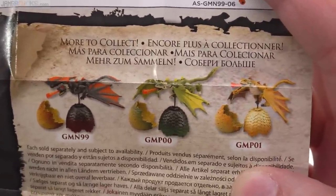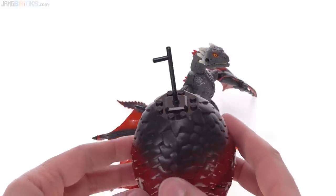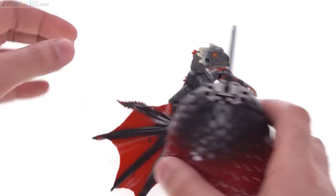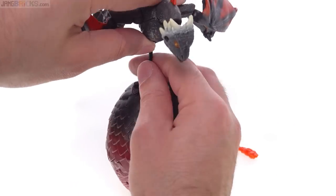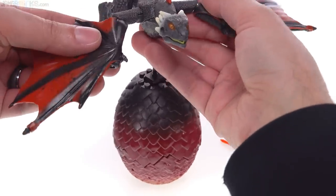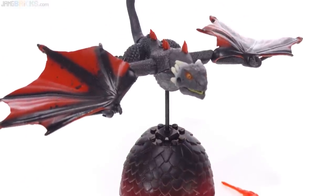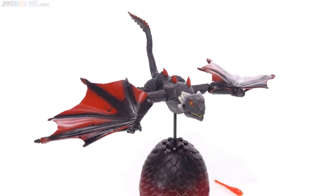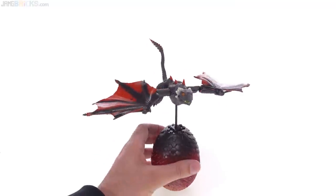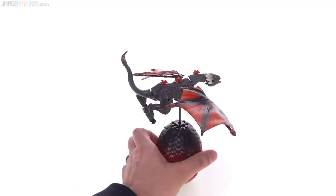About the tops of the eggs — they do kind of have a solution for that, though some of the studs are still there. This allows you to pose your little baby Drogon in flight. How fantastic is that? I think that's pretty cool — a deluxe little inexpensive product. Nicely done, Mega.